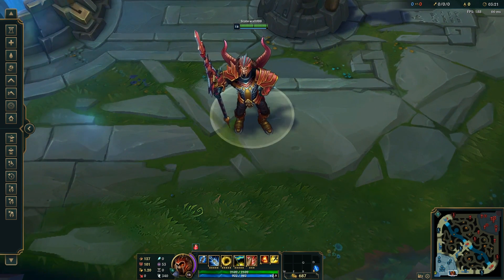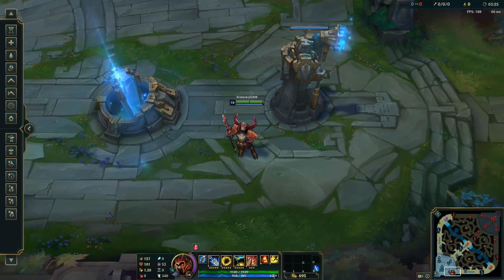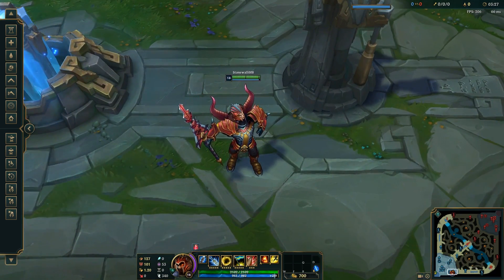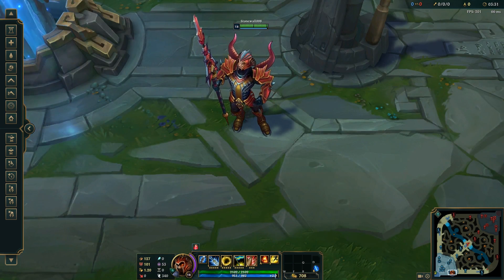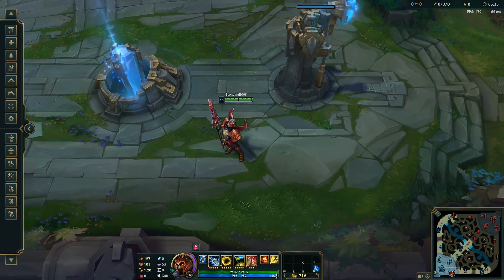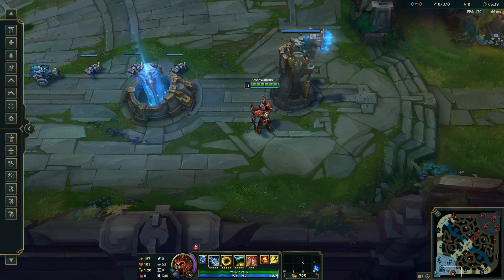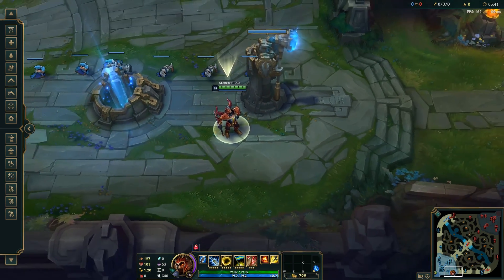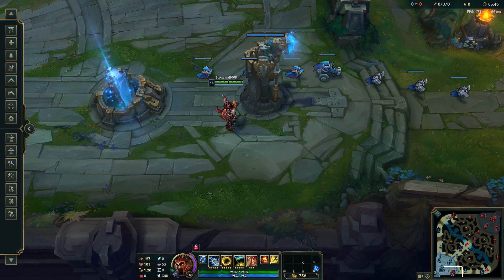It doesn't help that the spear sort of clips through the bones or horns or whatever they are in his back, and that's just a weird mismatch of colors. I think this one didn't age too well. It's one of his worst ones right now simply because it's a red skin and there's a better red skin that he has. And it's just kind of ugly-ish looking. I personally think the Dragon Slayer line, except Zac's, is kind of murky at best. It's serviceable, but probably one of the lesser ones.